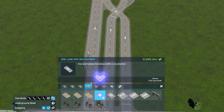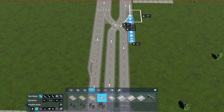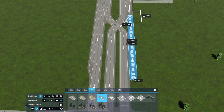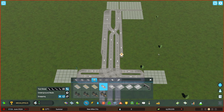Now get the one-lane highway and the straight tool. Disable all snapping except for the snap to existing geometry and build as follows. Try to keep it as close as possible without it connecting or getting a collision error. Change the direction, now repeat the process with all the other sides.